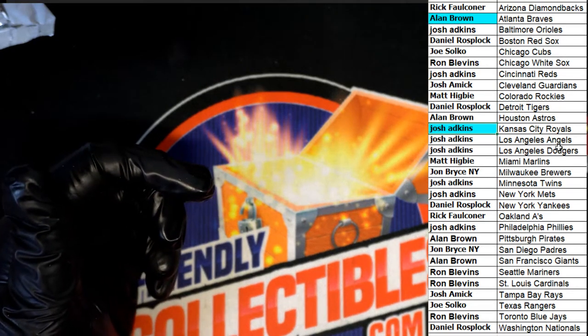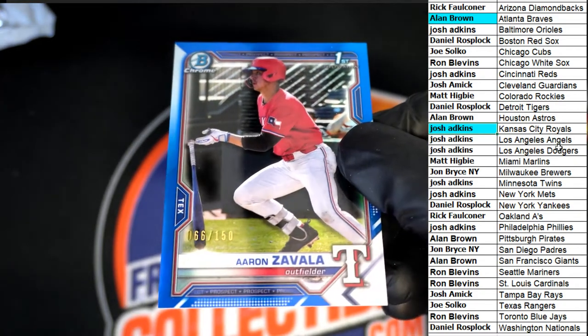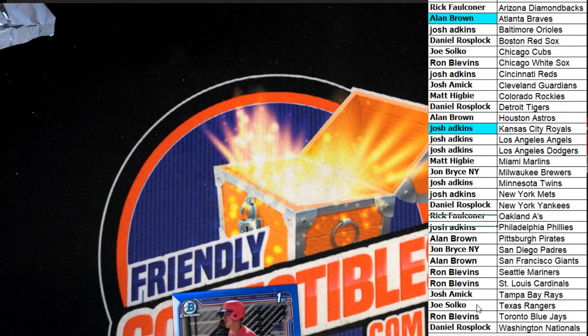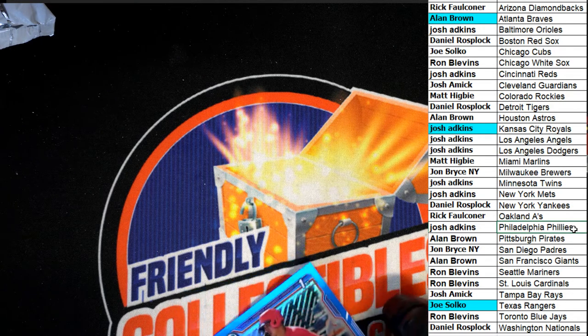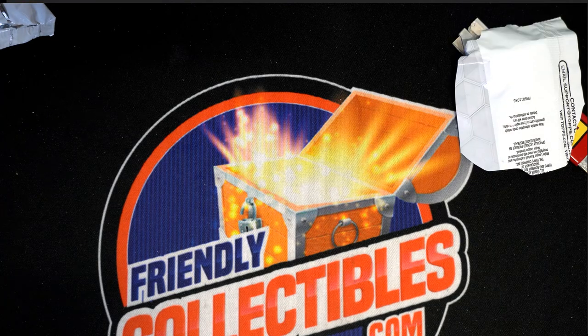So our autograph was a Royals hit - Carter Jensen. We had some nice things: Texas Rangers parallel for Joe, some Bobby Witts - very fun rip. I think we ought to do it again! Here's a link to the next box break and pack break of Bowman Super Jumbo.